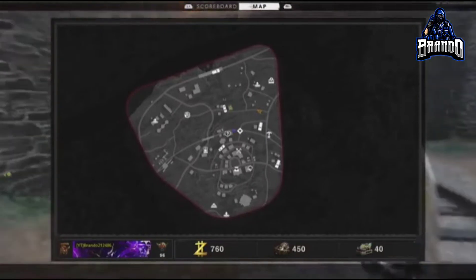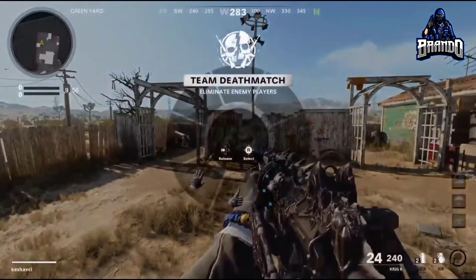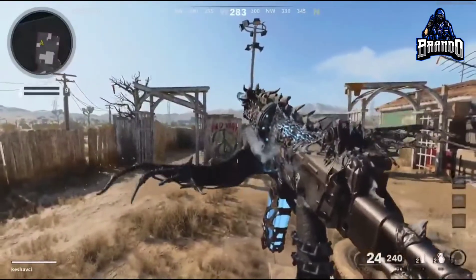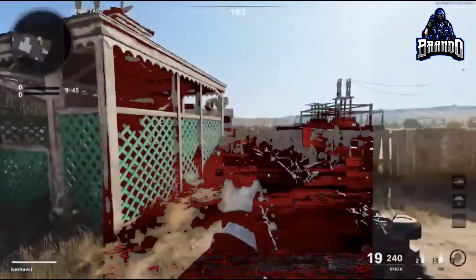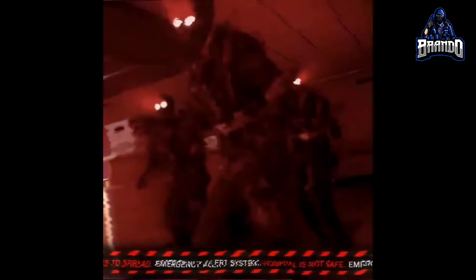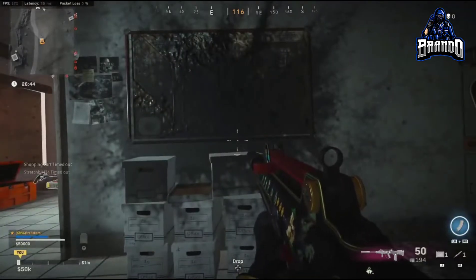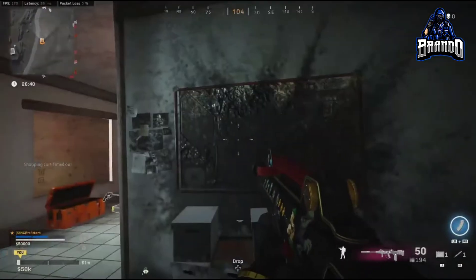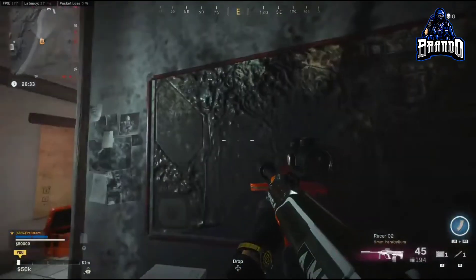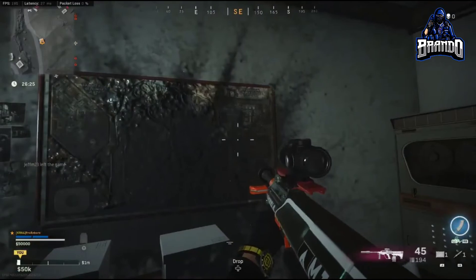Now let's talk about the new Necro King Mastercraft bundle. This new Mastercraft bundle is 2,400 COD Points and includes an awesome skin for the Krig. You also get a light machine gun blueprint called the Cold Spear, a charm called Dragon Stone, a vehicle skin for the snowmobile called Dead Sled, a Frozen Waste calling card, a Necro Cream emblem, the Necromancer accessory, and a vehicle horn called Climatic. You get a lot for your 2,400 COD Points. That's pretty much all I have for you today — please smash the like button, subscribe if you're new, hit the notification bell, and until next time, I'll see you later.